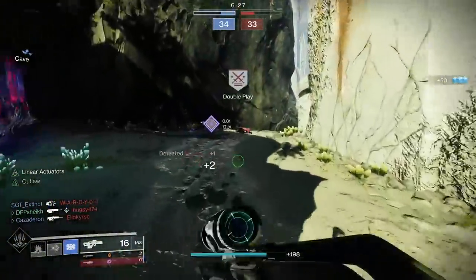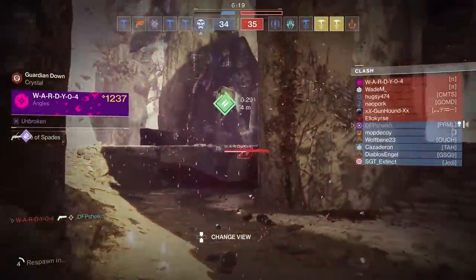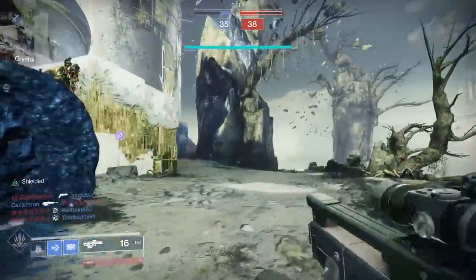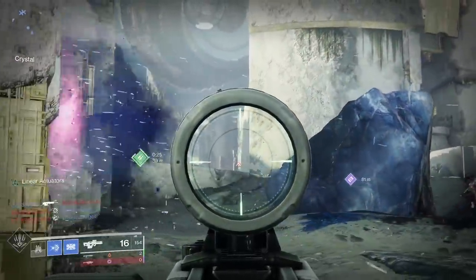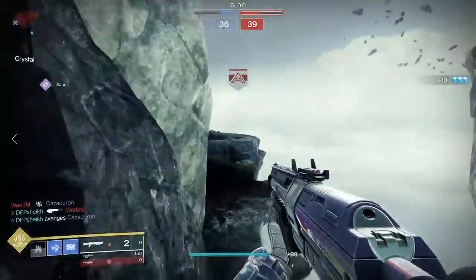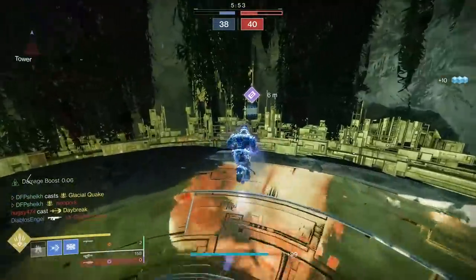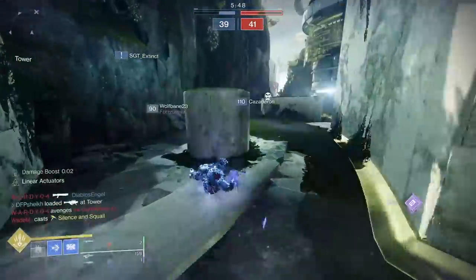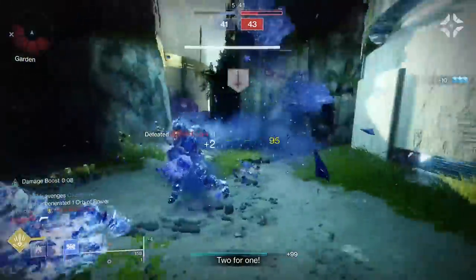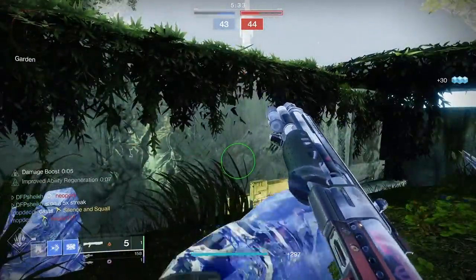Let's talk about this loadout — you can see why this is good, it stacks so many mobility mods. You've got increased sprint speed from Dune Marchers, increased mobility boost from MIDA Multi-Tool, increased mobility from the lightweight shotgun, and the Cryoclasm slide on Behemoth Titan which lets you slide really far. You've also got Shiver Strike for moving around quickly, and of course the Behemoth super itself is the fastest super in the game, bar none.